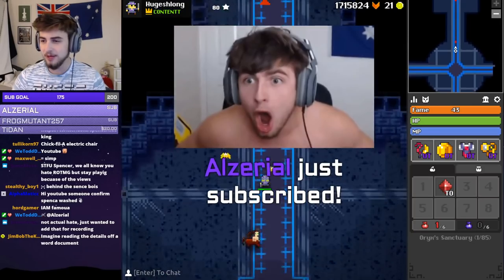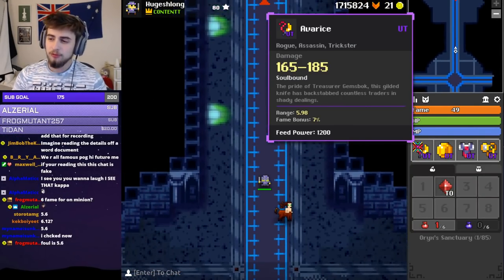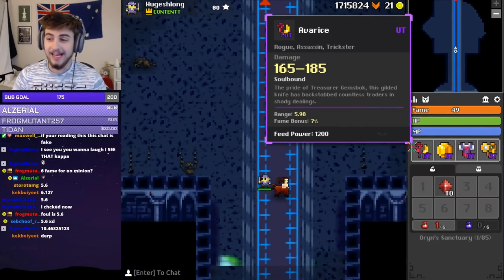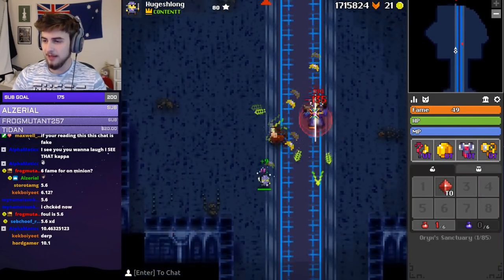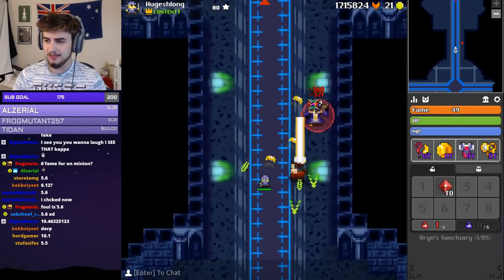Alzeriel with the Twitch Prime sub — what a fucking legend. So the normal range on a Dagger is 5.6. This is slightly higher at 5.98, which is kind of weird, but I like having extra range. And it has a bit of an amplitude to it, so the shots kind of go side to side.